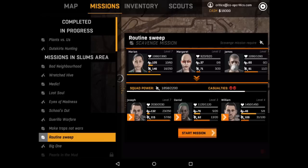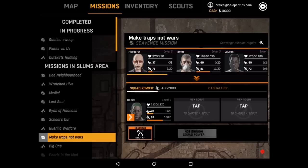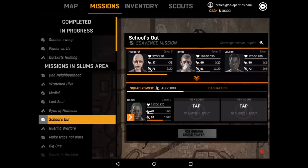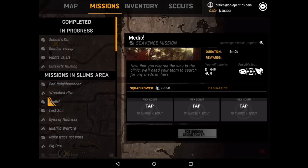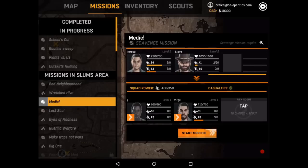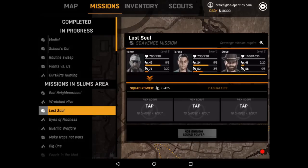Looking at the missions available, there are simple things like going out and scavenging, saving hostages, unlocking a safe zone — a lot of things you might be doing in the Dying Light game itself. You start off with a small crew but can have a crew as large as 20, and on any given mission you can send up to three scouts. Every mission requires a certain amount of squad power, which is dictated by your scouts' stats — higher level scouts take up more of that power requirement.